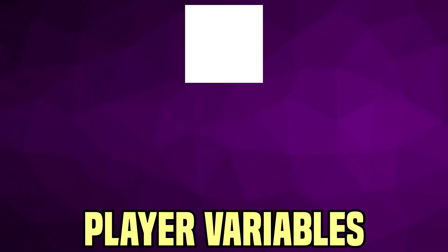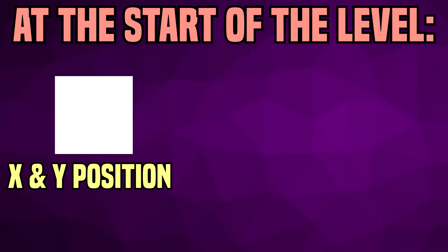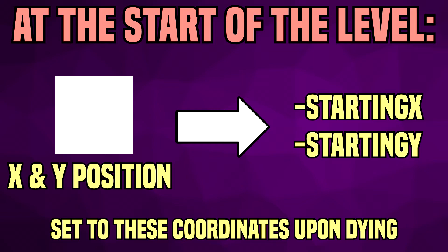Next, I assigned the player three variables: starting x, starting y, and jump. At the start of the level, the player's x and y coordinates are set to starting x and starting y respectively. This means that when the player dies, they are sent back to those coordinates - so I wouldn't have to hardcode specific coordinate values. It just makes things easier.